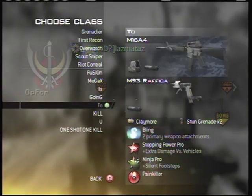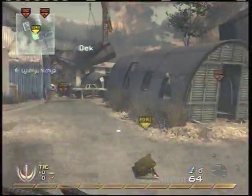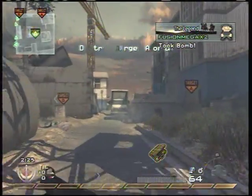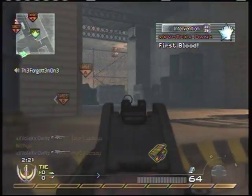I would like to talk about how to survive and how to get kills in search and how to do good, and how to get that jolly old good kill to death ratio, and what killstreaks you should use in search and strategies.